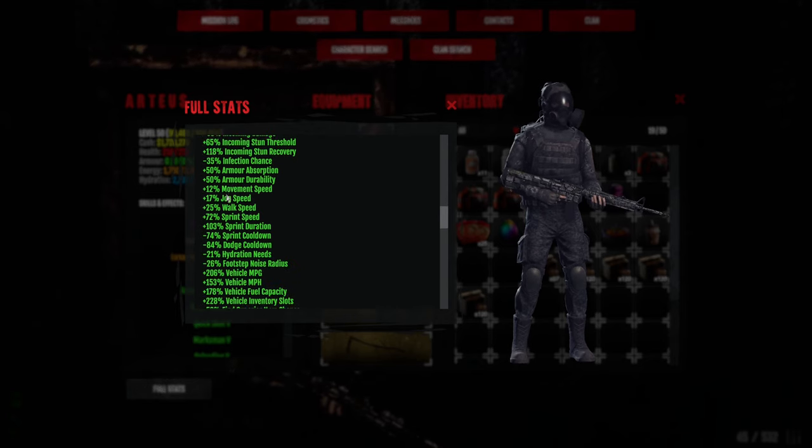And get as much HP as possible — I have currently 219 in total. When it comes to movement speed and mobility stats, for sprint you should not have below 85 sprint speed. I have 72 sprint speed and 12 movement speed, which is in total 84. So when I pop the energy drink, I'll have 17 plus 72, which will be 89, so I'll be above 85. Sprint duration should definitely be as high as possible — I have 103. For sprint cooldown, I would not go below 70. And get dodge cooldown as high as possible, it's very important, because you want to be dodging if there are no objects.